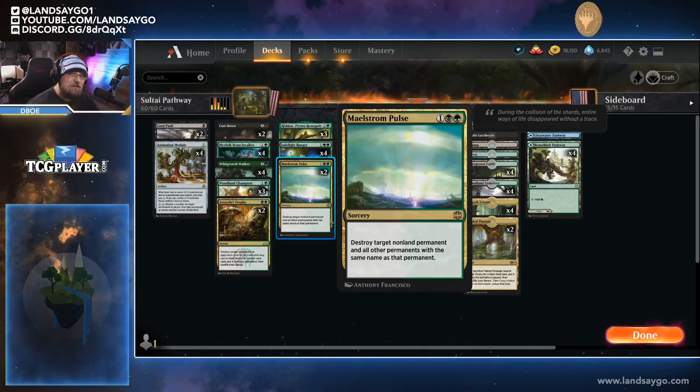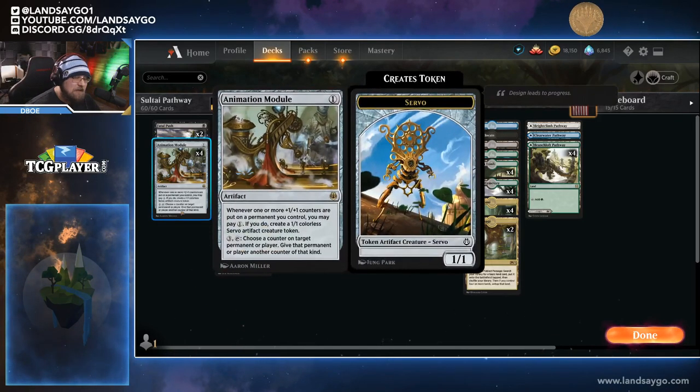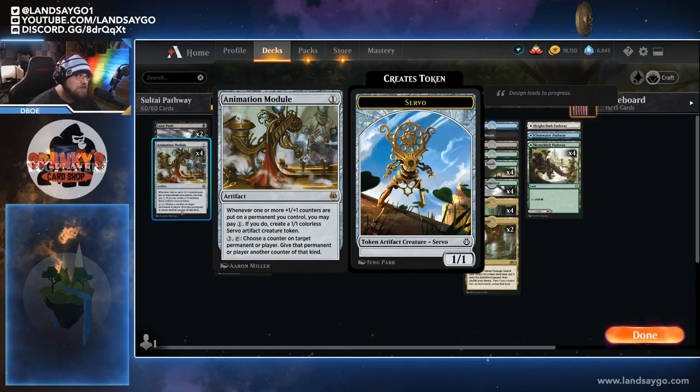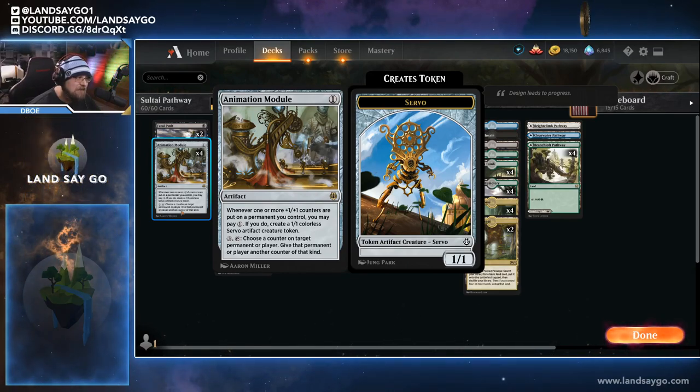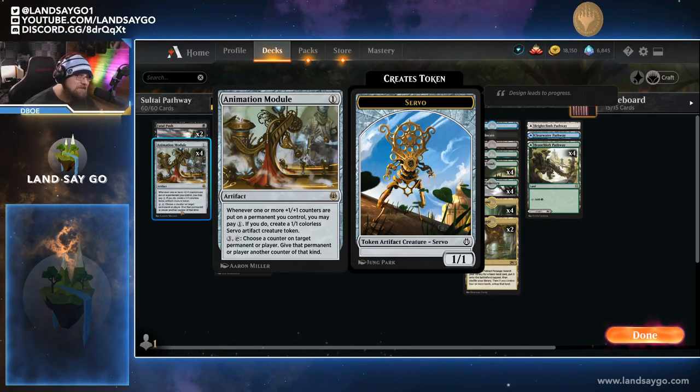Let's break down what the actual combo of this list is, and that's going to be with Animation Module. Animation Module is a one mana artifact from Kaladesh that says whenever one or more plus one plus one counters are put on a permanent you control, you may pay one and if you do, create a 1/1 colorless servo artifact creature token. You can also pay three and tap it to choose a counter on target permanent or player and give that permanent or player another counter of that kind.